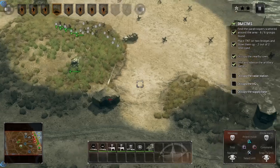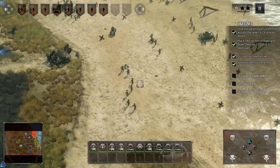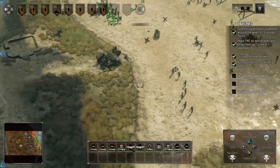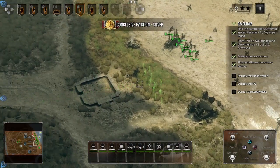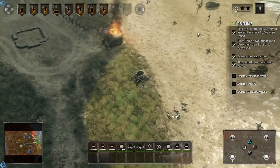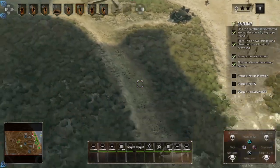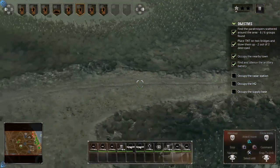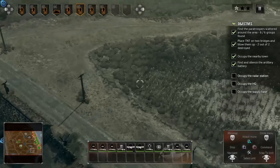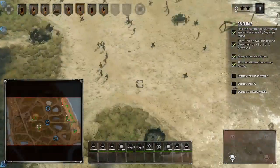I was actually looking at the campaign list — there are a lot of famous battles, I'm curious to try the Battle of Kursk. It has both the Soviet and German sides, which will be interesting. Now, let's see our objectives — capture the radar center, destroy the HQ, and destroy the supply base. Makes sense.